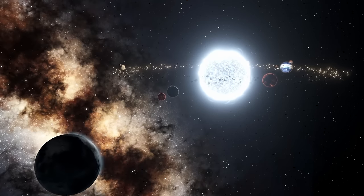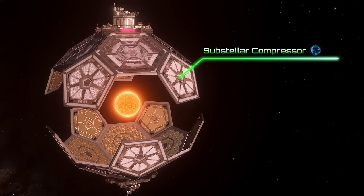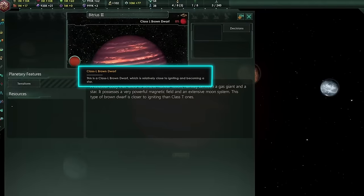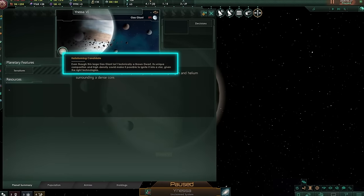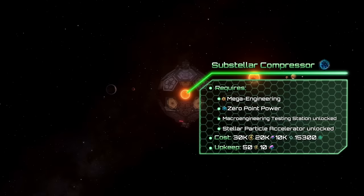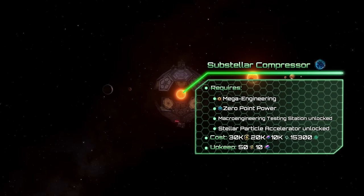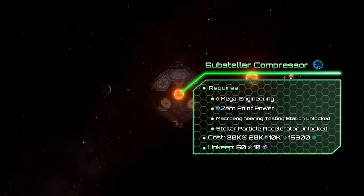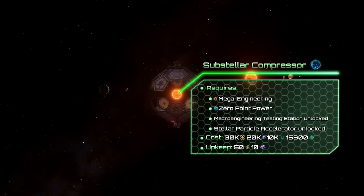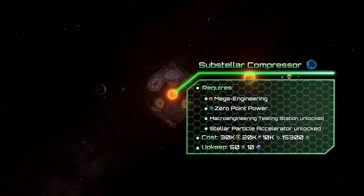Next we have megastructures which allow you to do various things with stars. The Substellar Compressor can ignite brown dwarfs, L-class stars, or gas giants with the helioforming modifier and turn them into regular stars. To unlock it you will need Zero Point Power, Mega Engineering, and both Physics and Engineering Research Kilo structures. It needs 30k energy, 20k alloys, 10k unity, and 50,300 days to be completed.